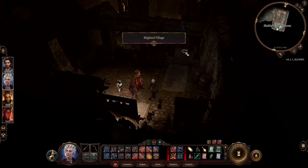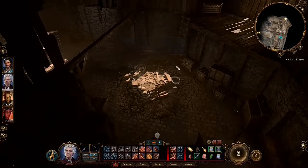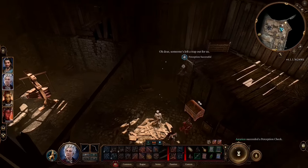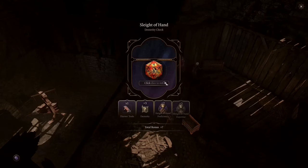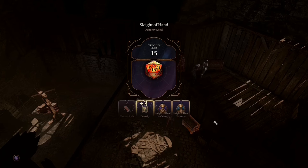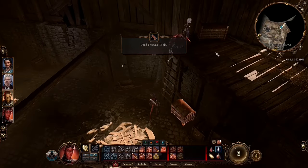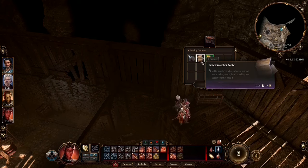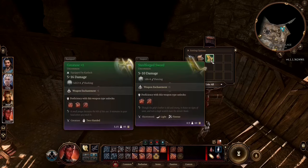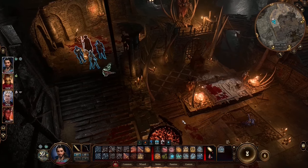It feels like some kind of abandoned forge, but we still need the iron. Let's go inside and climb this ladder. Traps everywhere, but what we need is this chest. Let's unlock it. And what's inside? Infernal Iron, a blacksmith's note, and a sword — a pretty good one-handed sword if you like them.